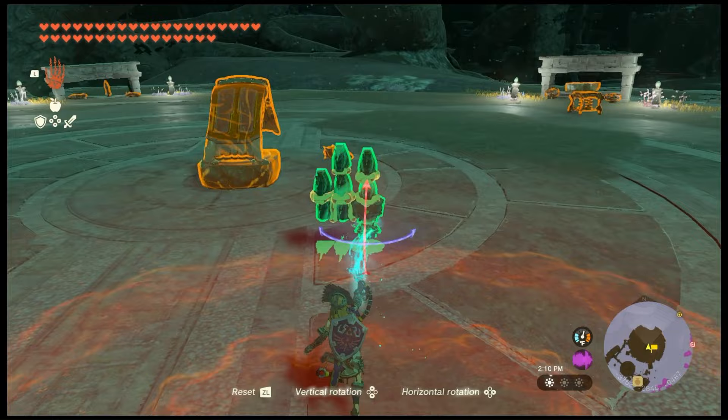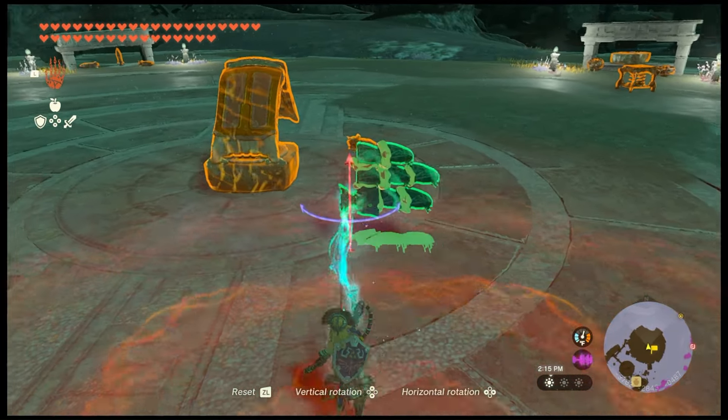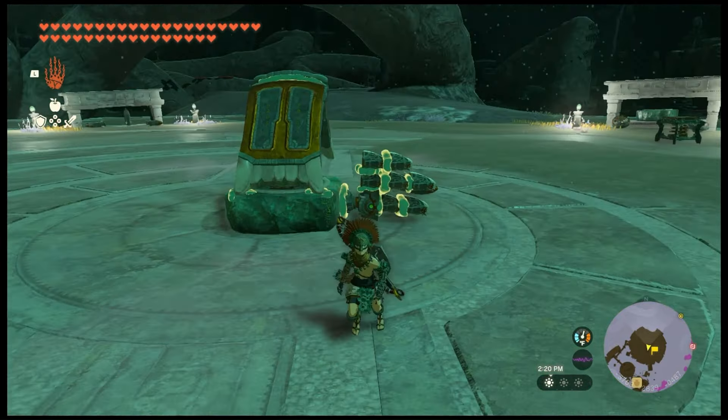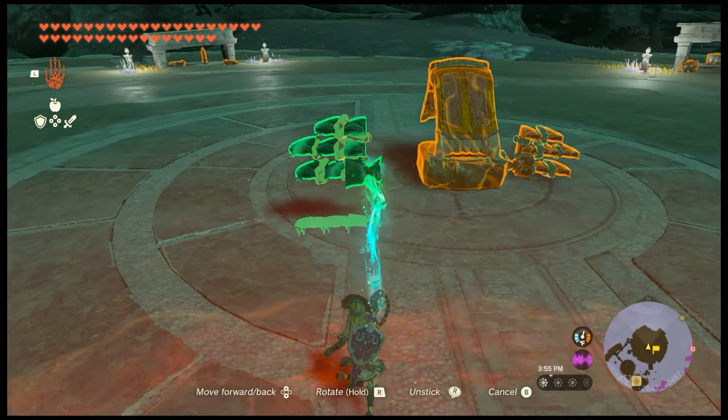Attach the beam emitters to the construct head and then put the construct head in the center of the hoverstone on one of the sides. Repeat the process on the other side.